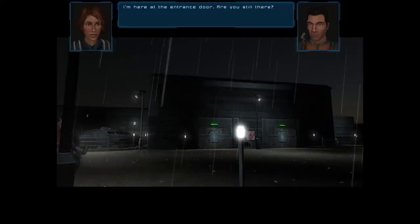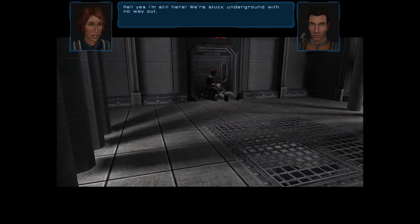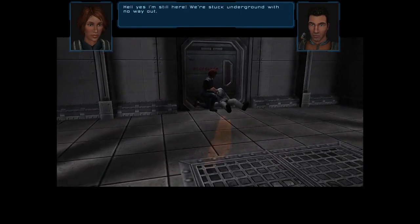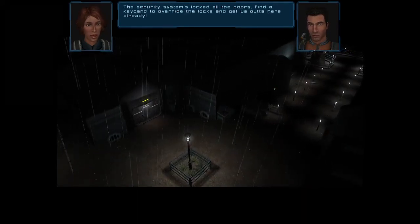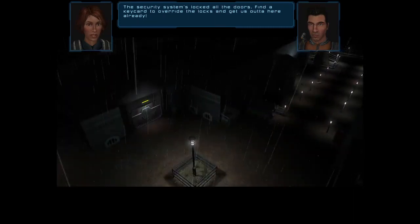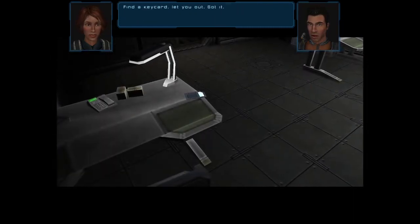"I'm here at the entrance door. Are you still there?" "Hell yes, I'm still here. We're stuck underground with no way out. The security system's locked all the doors. Find a keycard to override the locks and get us out of here already." "Find a keycard to let you out. Got it."